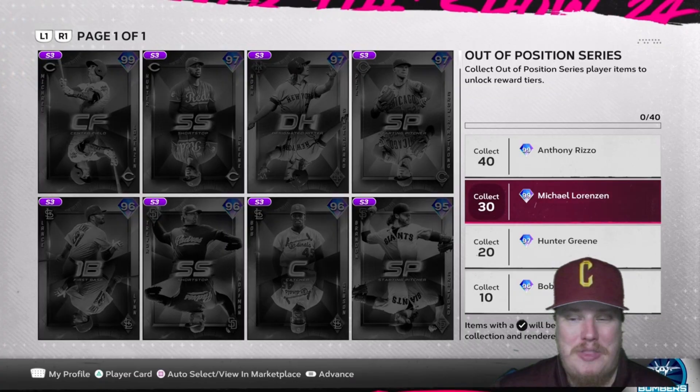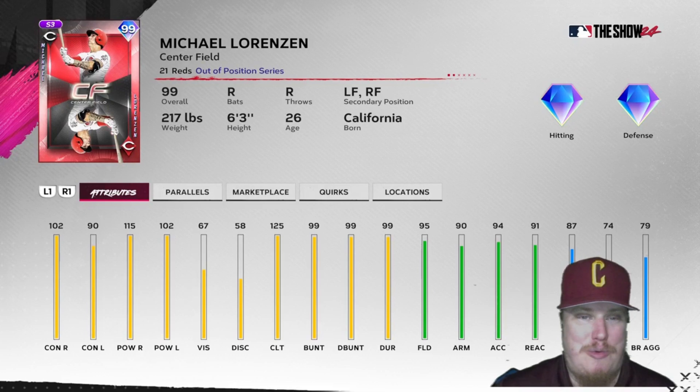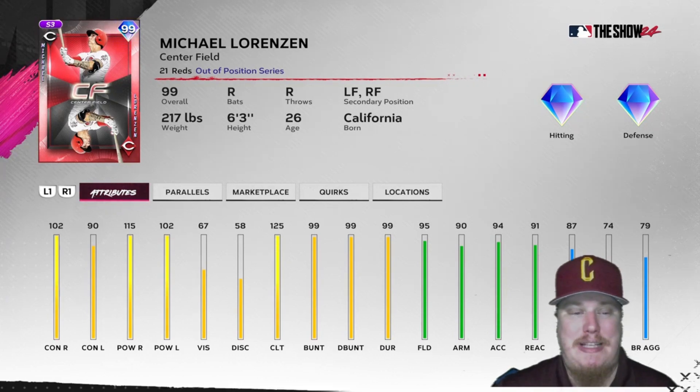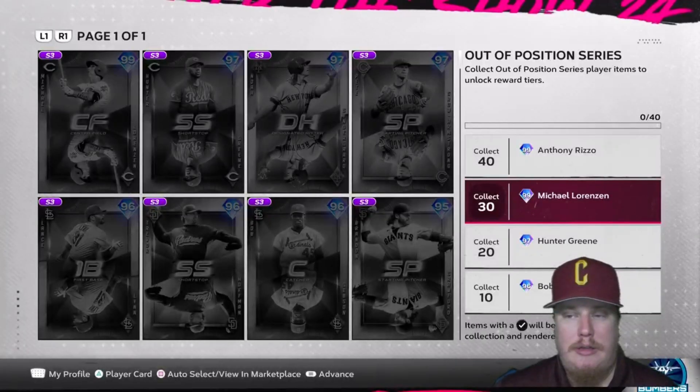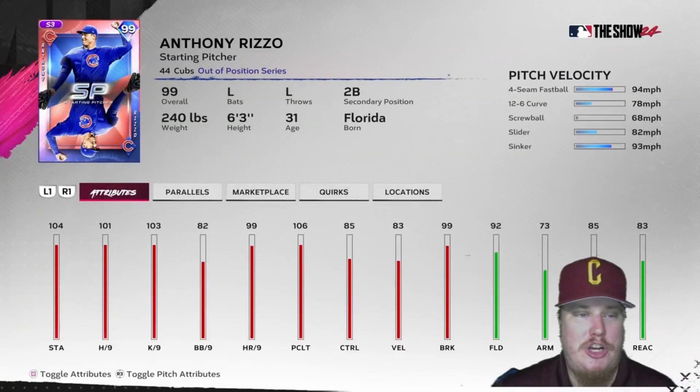At 30 players collected, you're bringing in the center fielder for the Cincinnati Reds — Michael Lorenzen. Lorenzen's out-of-position outfield card comes in with diamond hitting and diamond defense as well. The right-hand hitting is going to come in with great fielding stats. I really love the fielding stats on this card — I think that's a hidden gem for this Lorenzen item.